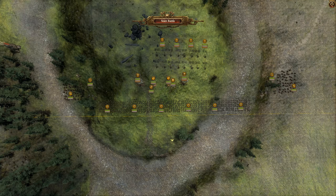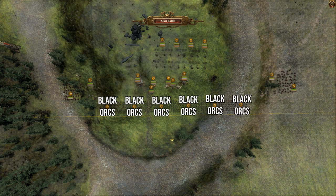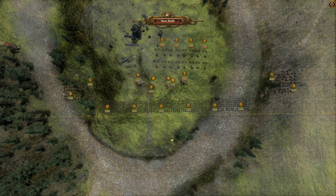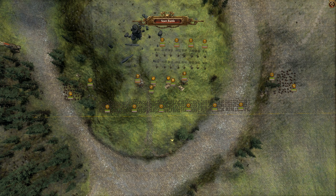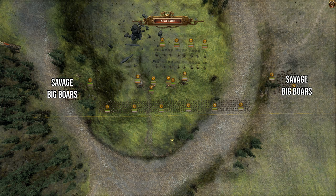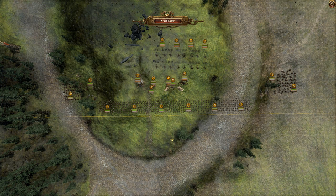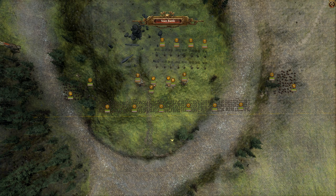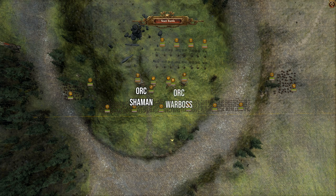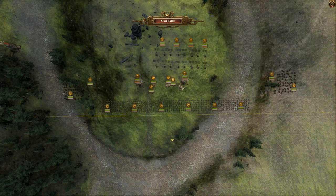Now to go over my ideal balanced composition for the end game. I take 6 black orcs as my solid front line. Two giants and two arachnorok spiders to target infantry and large units respectively. Two savage orc boar bigguns to chase down anything large and two orc boar chariots for the infantry. Four doom diver catapults to rain hell for the whole battle and to snipe anything too tough. Finally an orc shaman and orc warboss to support when needed. Now to go over the battle.